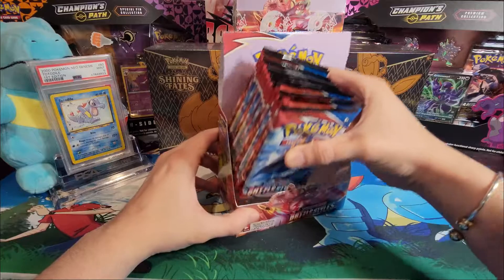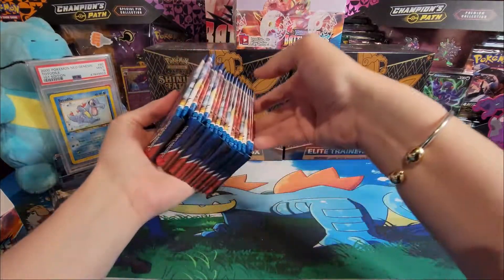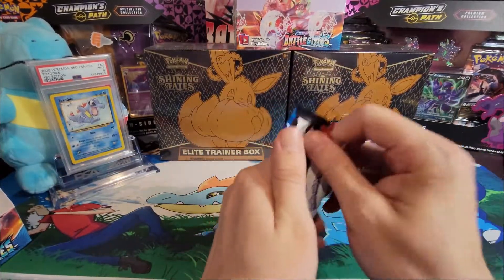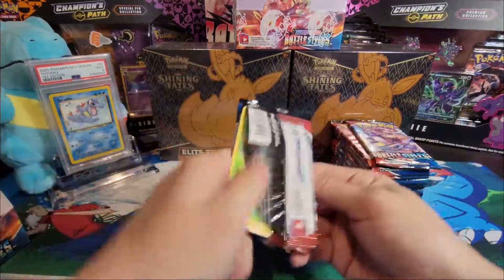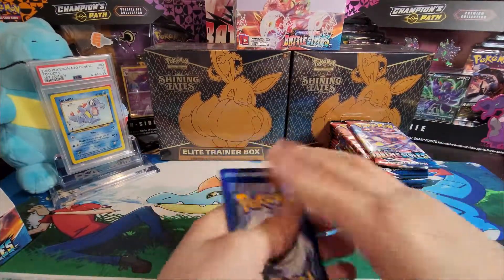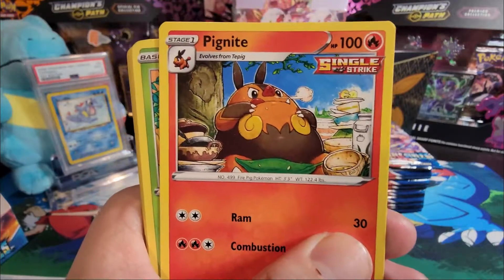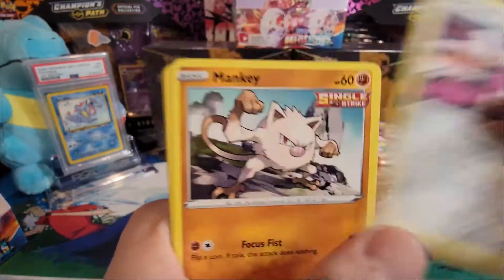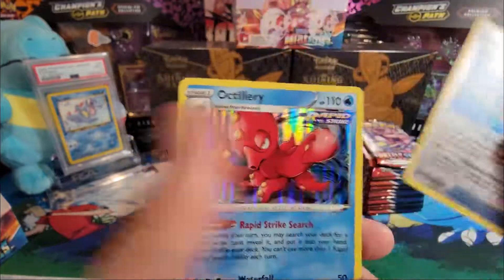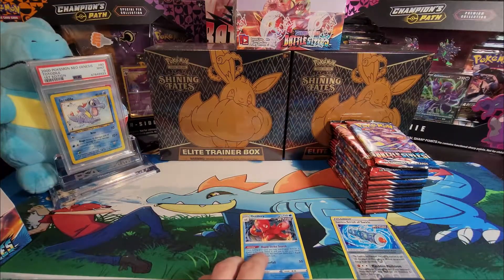We have 18 packs for the left side. At the end of the video I'll do a comparison to see which side won — left or right. First pack, can we get some first pack magic? Let's find out. We got the code card, steel energy, Morpeko, Level Ball, Pangoro, Forretress, Mawile, Mankey, Horsea, Lickitung, reverse holo Scroll of Swirls, and a holo Auxiliery. Already got a pull — nice!